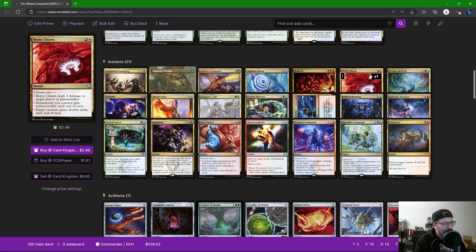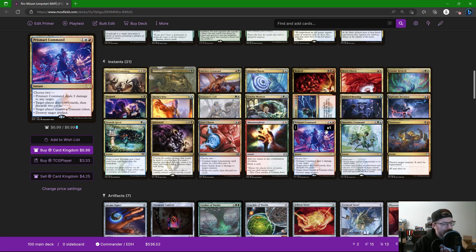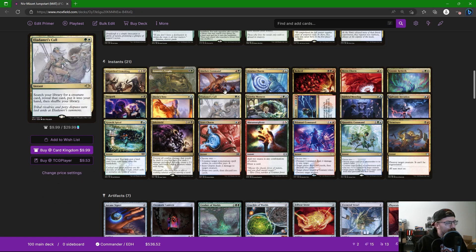Boros Charm: damage, indestructibility, or double strike. We can use it offensively or give all our permanents indestructible to avoid a board wipe, then for two mana from the graveyard make ourselves indestructible again — I really like that. Izzet Charm: counter a spell, deal damage, or draw two and discard two. Prismari Command: damage, drawing cards, treasures, or destroying artifacts — we pick two, it works on the way into the graveyard and again on the way out. Quandrix Command: bounce a creature or planeswalker, counter an artifact or enchantment spell, put counters on something, or shuffle three cards from a player's graveyard into their library. These commands and charms with multiple modes are where this deck can really shine.